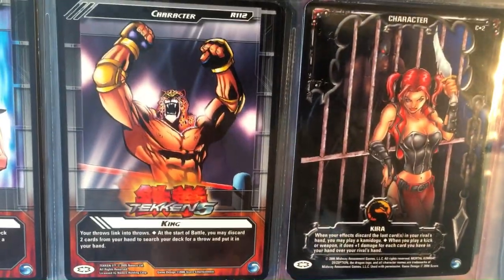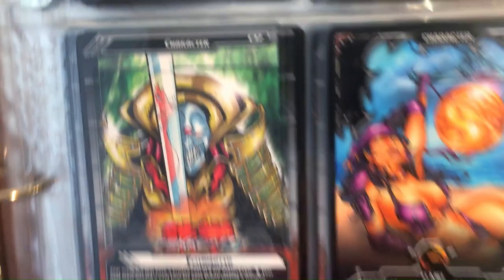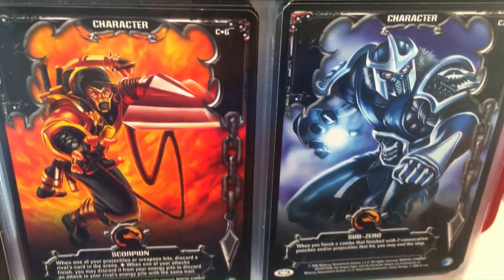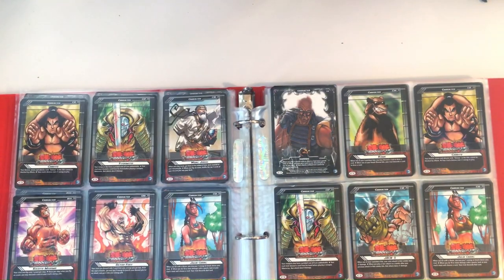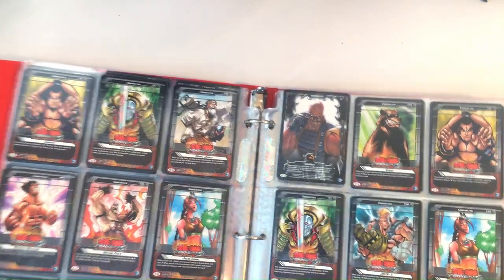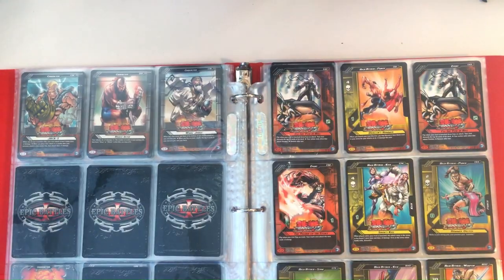I thought it was cool to put fighting games into a card game — the crossover between Tekken, Mortal Kombat, and Street Fighter. Street Fighter 3 characters were in there, like 12 and Sean, and Sub-Zero and Scorpion. I like the art. Let me know in the comments what you think of the art, or if you ever played or heard of this game. We'll check out the rest of the binder — enjoy, throw on some music, and remember to smash that like button and subscribe. Thanks for watching, have a good day or night wherever you are.